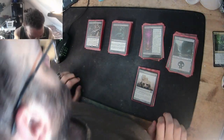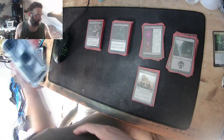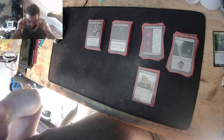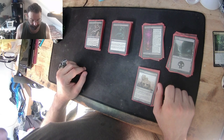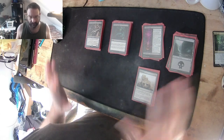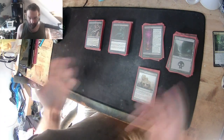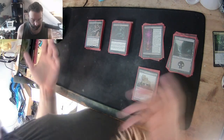Hey guys, in my last couple episodes of Cracking Packs, I have been going on about a deck I've been working on, and this is it. It's mono black, and it needs a little tweaking here and there. I'm still getting either mana flooded — which means you get too much mana — or mana shorted, which means you're not getting enough mana. So I'm going to give you an overview as to why.